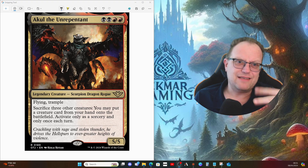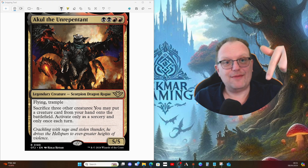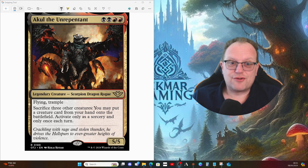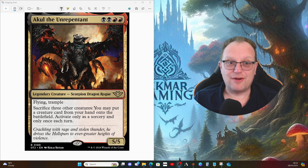That's my take on Akul the Unrepentant - slightly different from what others have been discussing. I haven't seen anyone else using phoenixes or the token-generating enchantments, so hopefully that's a fresh angle. Let me know in the comments if you think I've missed anything, and please hit the subscribe button - we're at 373 subscribers working toward that magic 500 by end of 2024. The cards go live on MTGO around the 16th, and I'll be streaming these decks on Twitch as soon as I can pick up the legends. Thanks for watching - take care, bye!